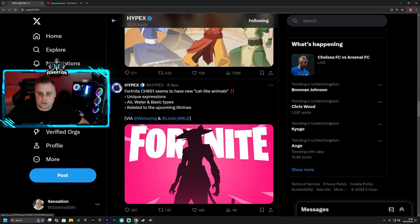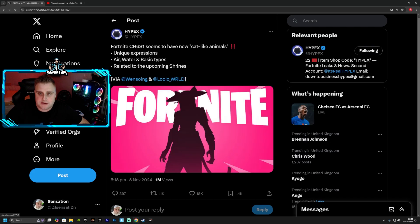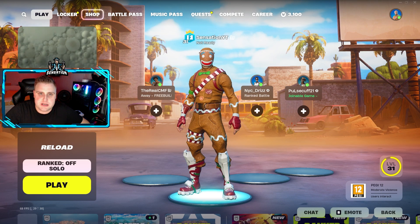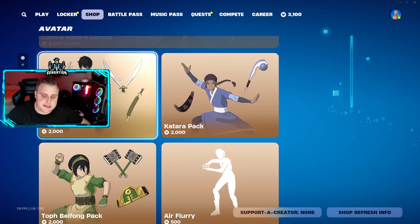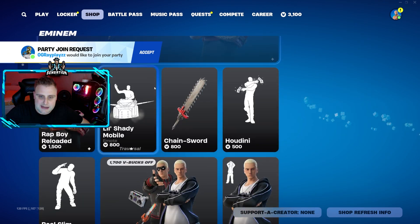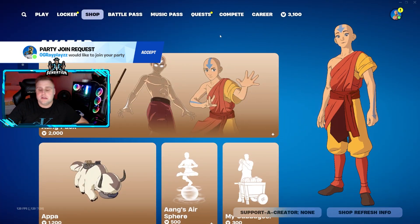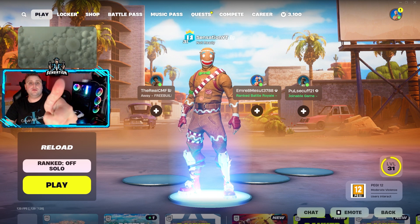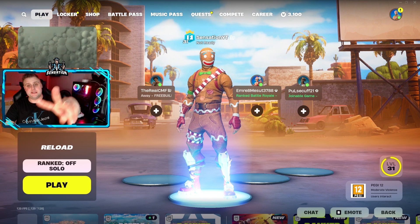We also have the Fortnite Chapter 6 Season 1 new cat-like animal skin with unique expressions — air, water, and basic types — related to upcoming shrines being added. Looking at the Fortnite item shop right now, we have Avatar there too, so I think it's going to involve earth, fire, water elements in some sort of Avatar collab. If you enjoyed the video, drop a like — see you guys on the next one, peace out.